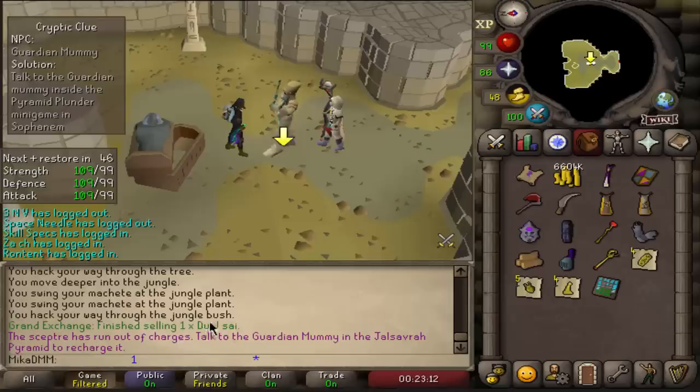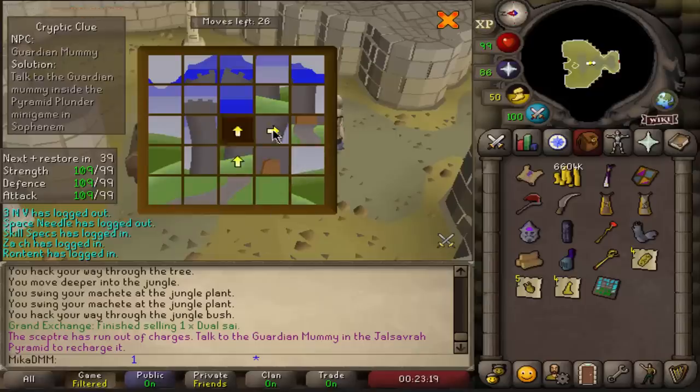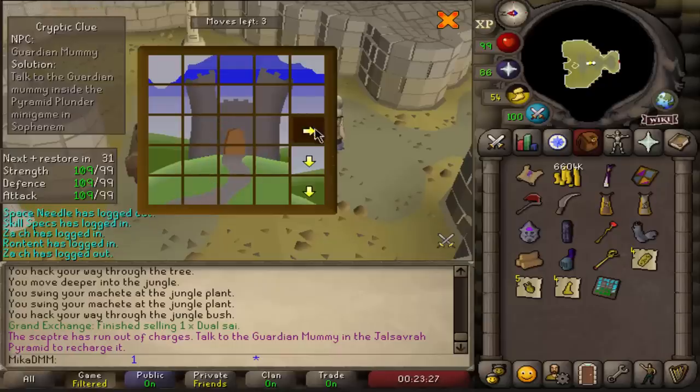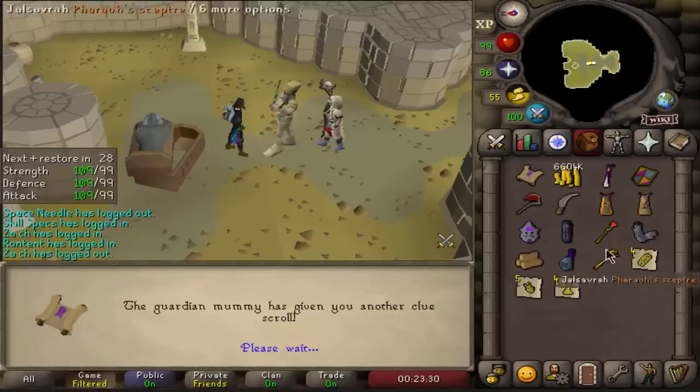My dual Sai just sold — for about 1.5 mil. So that's pretty cool. Not bad. I thought it would be a bit more, but obviously it's a really useless item. It's just a cosmetic and realistically I don't really think it looks that good, so I'll take that 1.5 mil.